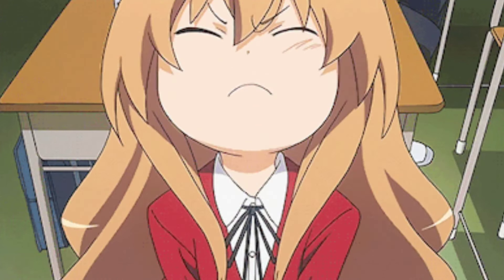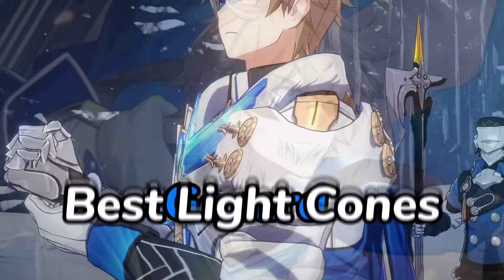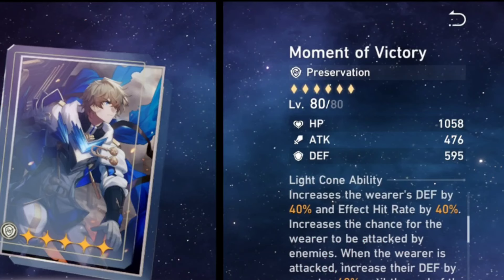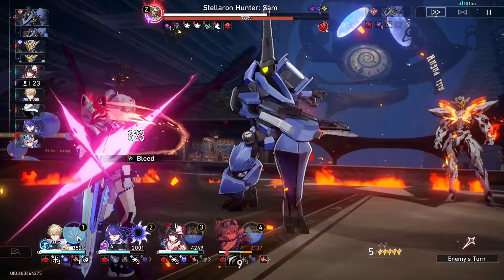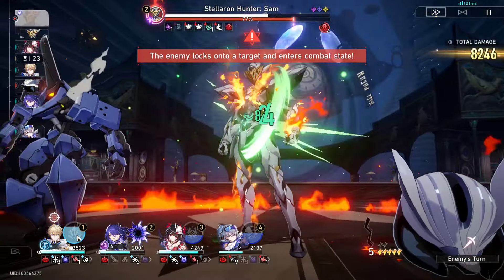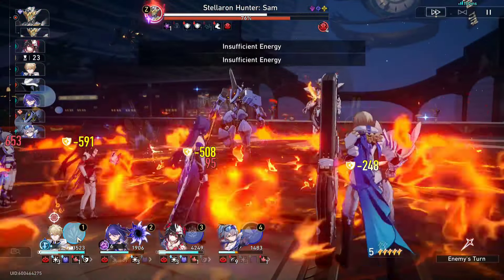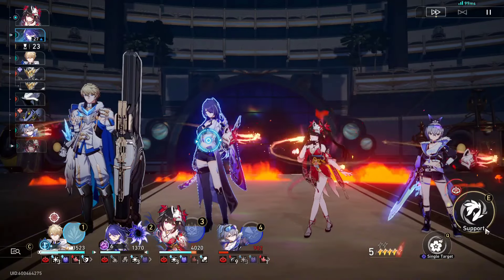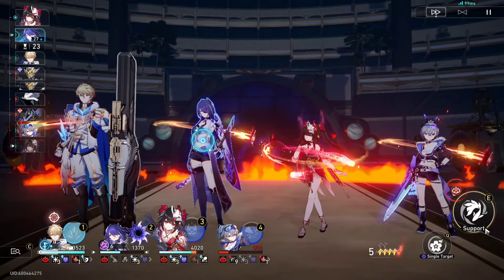Now let's move on to his lightcones. Obviously, Jepard's signature lightcone is his best option — it gives him everything he wants: hit rate, more defense, it's perfect for him. But if you don't have his signature lightcone, don't worry, there are still tons of options for free-to-play and gacha players alike.